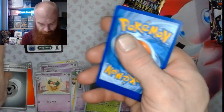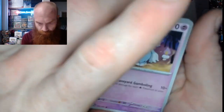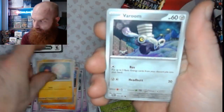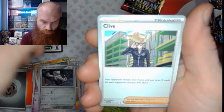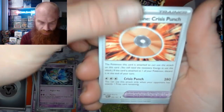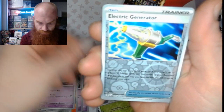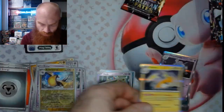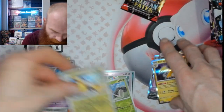Colorless, colorless. Got a Greavard, Charcadet, Clobbopus, Verum, Quaxly, Klawf, Technical Machine, Electric Generator, Kilowattrel, and a Raichu Holo.